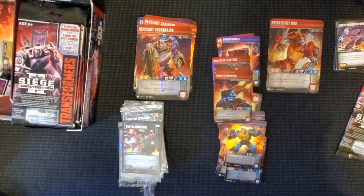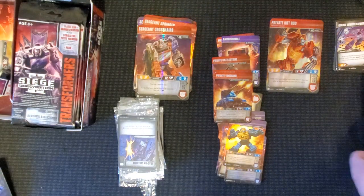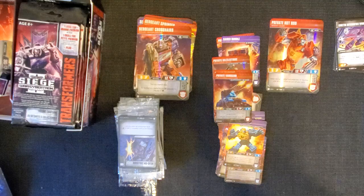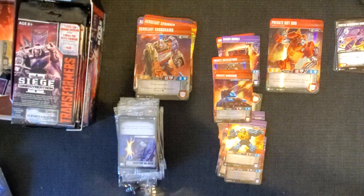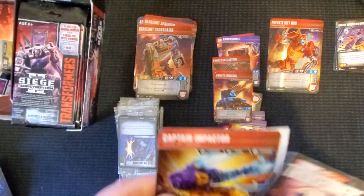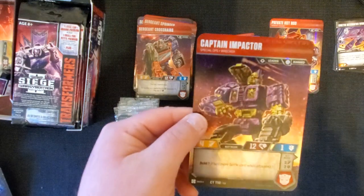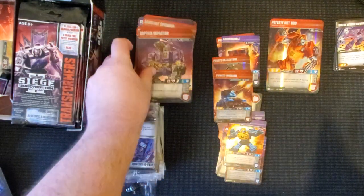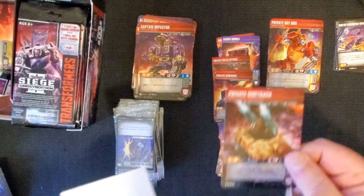And we've got Private Vanguard. Last pack on the left side of the box - we've got Captain Impactor! This guy's awesome, he's so good, I can't wait to use him. Bold tanks. And Private Sidetrack.